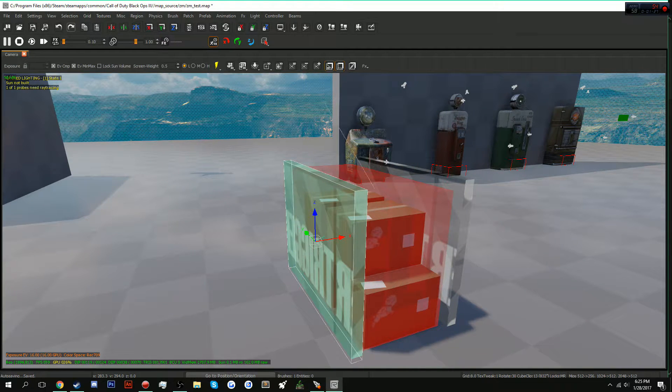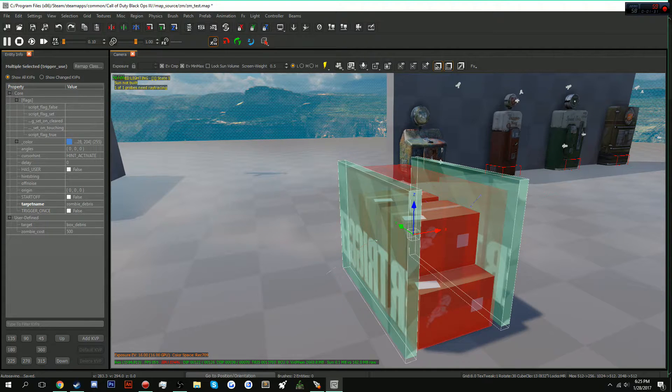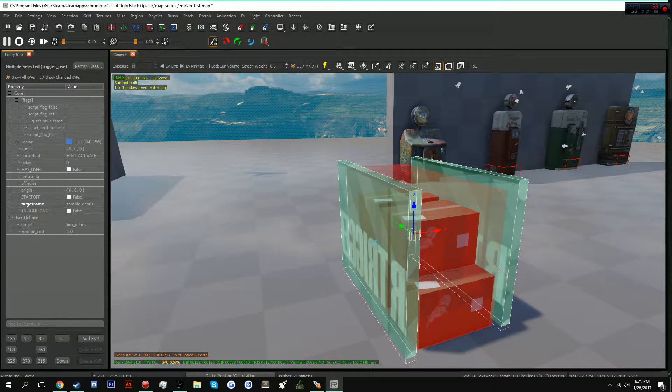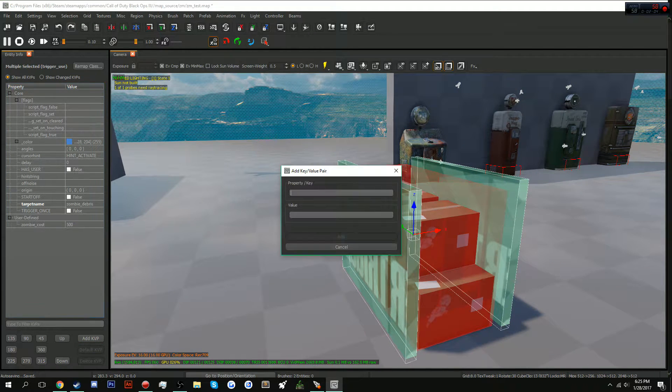Go into your triggers and press N. In target name, you're going to want to put 'zombie_debris' — it lets the game know that this is a debris and not a door. You're going to add a KVP with the key 'zombie_cost' and set whatever cost you want. For testing purposes I'll do 500. Then add another KVP called 'target' and set the name of your debris — we're going to name this 'box_debris'.